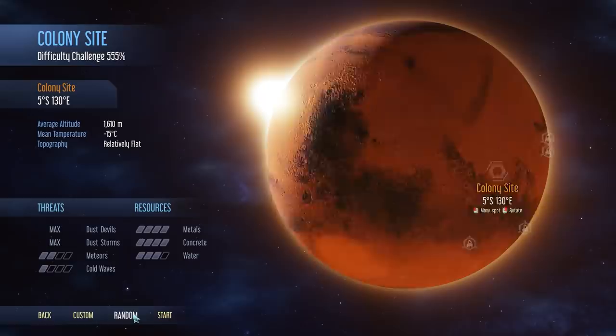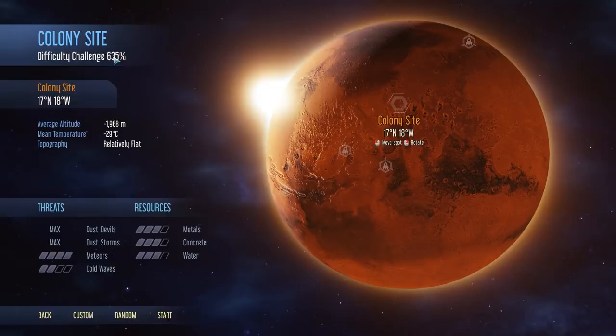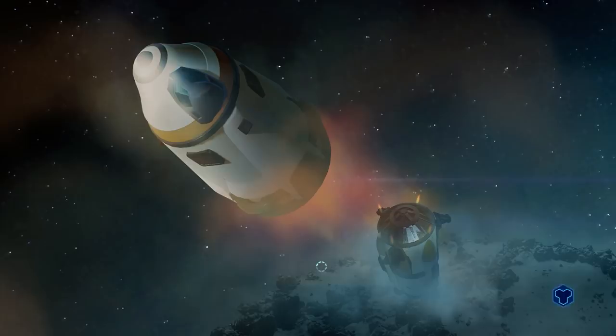I'll leave the rocket payload at default. For a randomized start, I'm looking for something with a pretty good amount of metals, concrete, and water. Our final difficulty rating comes out to 635%. Excellent.